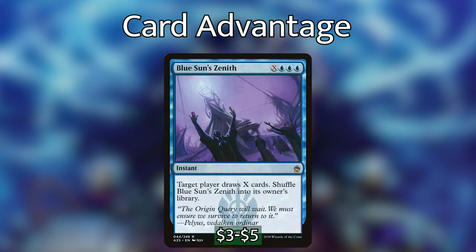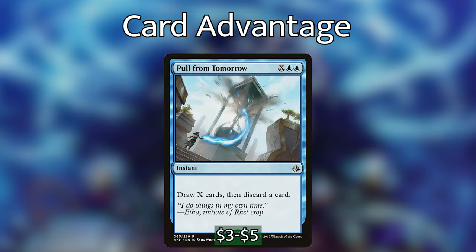Before we get into the mill strategy, let's go over the card draw spells, because some of our mill permanents trigger off of us drawing. First up is Blue Sun's Zenith — for X, Blue, Blue, Blue at instant speed, target player draws X cards, then we shuffle Blue Sun's Zenith back into our library. Similarly, we have Pull From Tomorrow, which at instant speed for X, Blue, Blue lets us draw X cards and then discard one. Super efficient — like Blue Sun's Zenith, this can draw us a ton of cards.